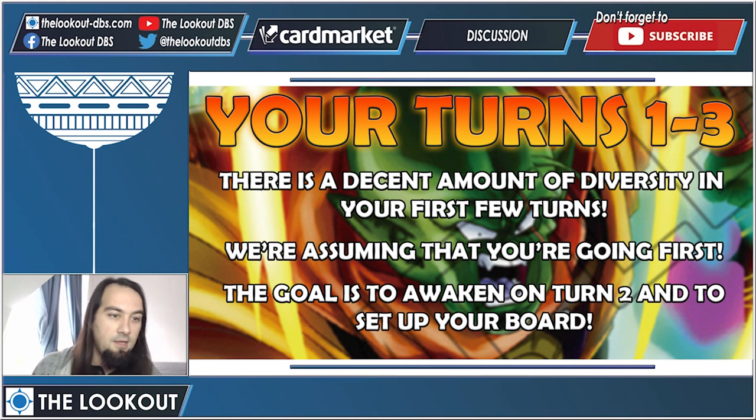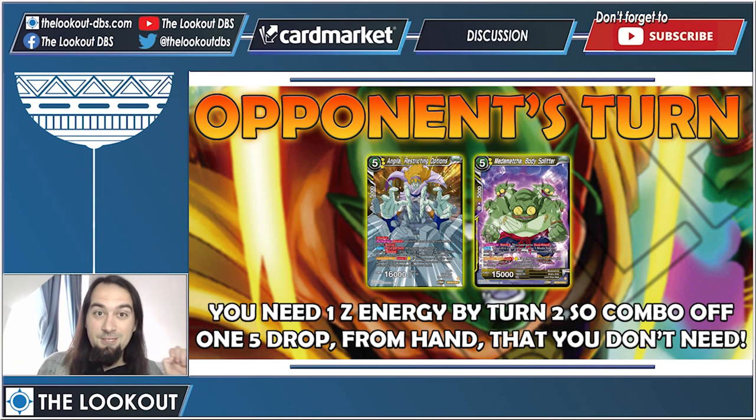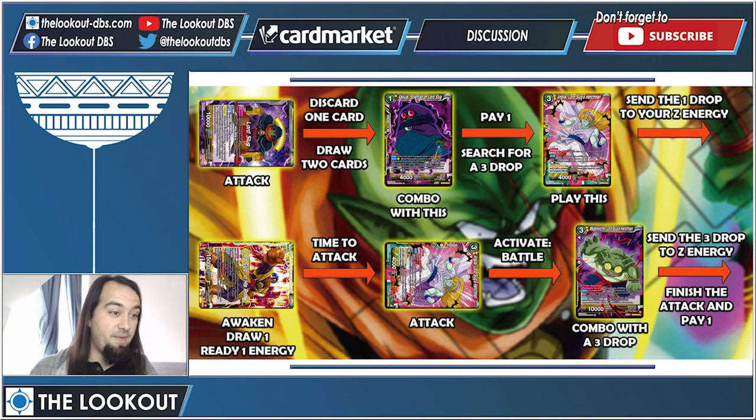Now let's go over turns one through three — assuming you're going first, don't have Gyoshu, and the goal is to awaken on turn two and set up your board. Turn one is pretty much always the same: you pay one for your one-drop, draw a card, and end your turn. On your opponent's turn, always combo — use one of your five drops or something free — so that you can charge one Z energy. You need two Z energy on turn two, and you'll only have one attacker since you comboed off the one-drop.